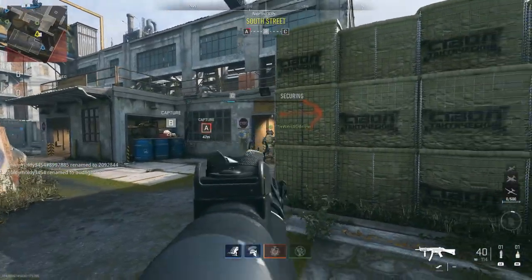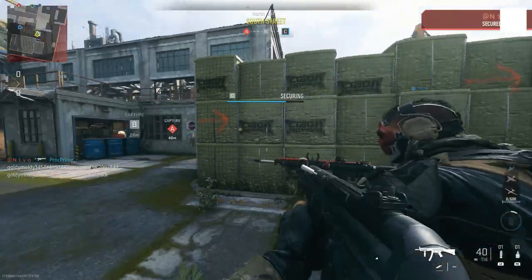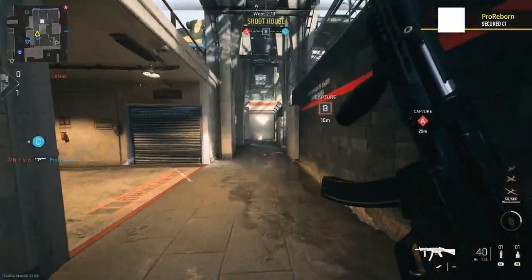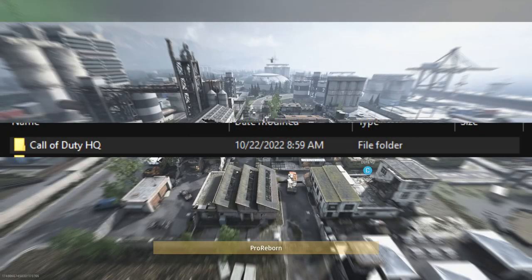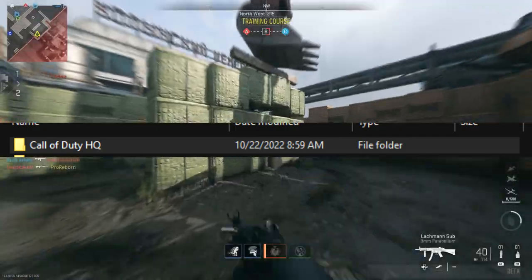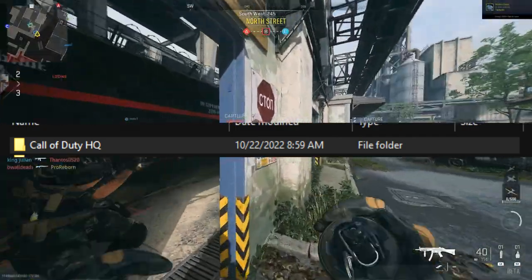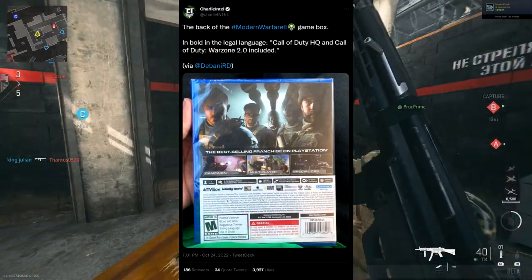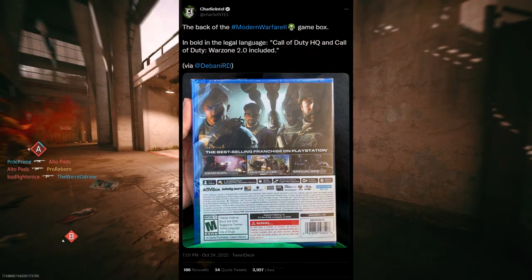Hello and welcome everybody to another video here on the channel. Today we're going to talk about what exactly is Call of Duty HQ. It's something that's appeared in the files of Modern Warfare 2 on PC, and now apparently it's on the back of the official Modern Warfare 2 physical edition of the game, which says the game includes Warzone 2 and Call of Duty HQ.